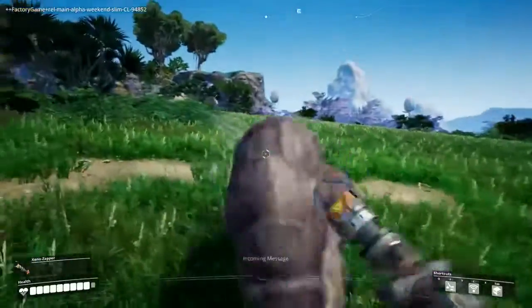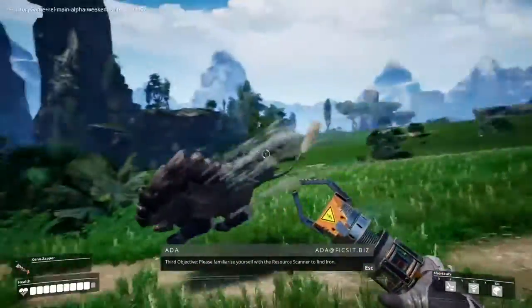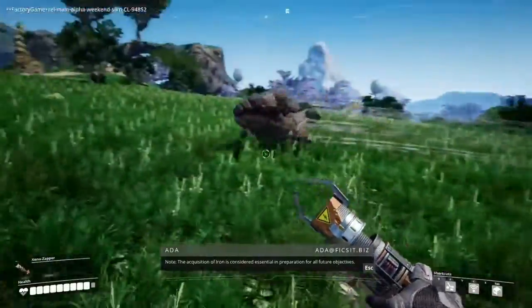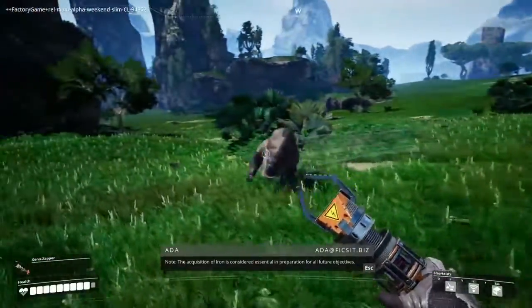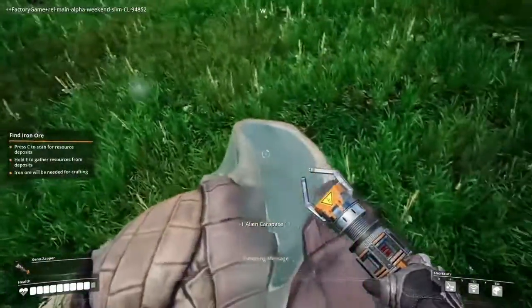Satisfactory places an emphasis on exploring the environment, as the items you can find — a flower here, a carapace there — will lead to their own specific upgrades that are not available otherwise. This means that exploring the environment and finding the various native fauna will lead to better weapons and armor.